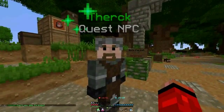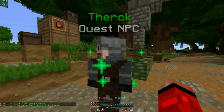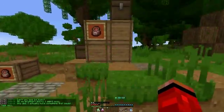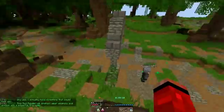As you can see here, you talk to Thurk at the end of the pathway, and he will give you your red powder, some experience, and I believe a few emeralds. I'm not 100% sure. That was my tutorial, thank you for watching.